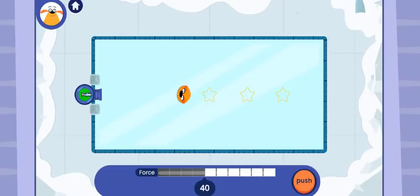Prediction time! Predicting is saying what is going to happen before it happens. Tap on all of the stars you think the plushie will hit. You can't change the force or move the cannon on this round. Look at how the force is set and where the cannon is.